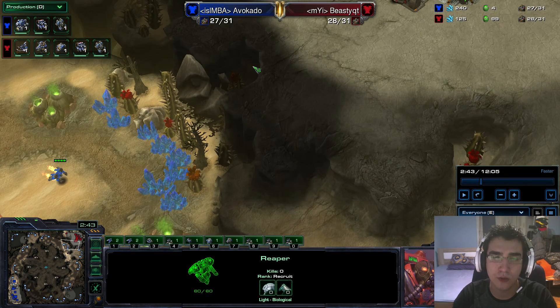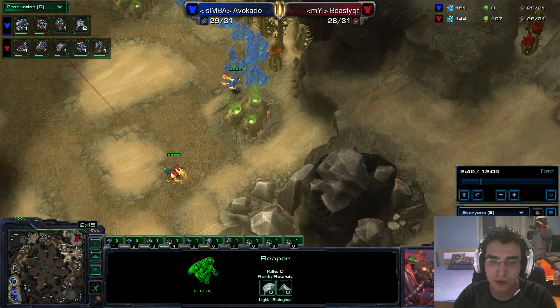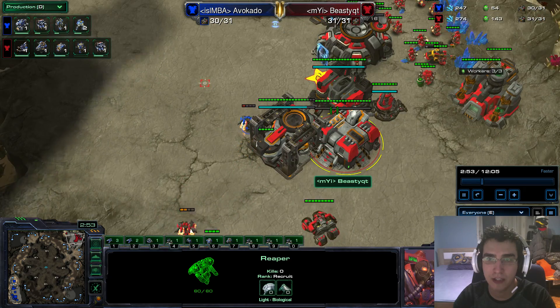This only applies for 4-player maps. On 2-player maps you usually don't want to rush to your opponent's base because you will lose the reaper, and if you did the same build you're going to be at a big disadvantage — you'll simply have one less reaper building the same units. I see his reaper going in, I get the second reaper as well, and I manage to pick it off.